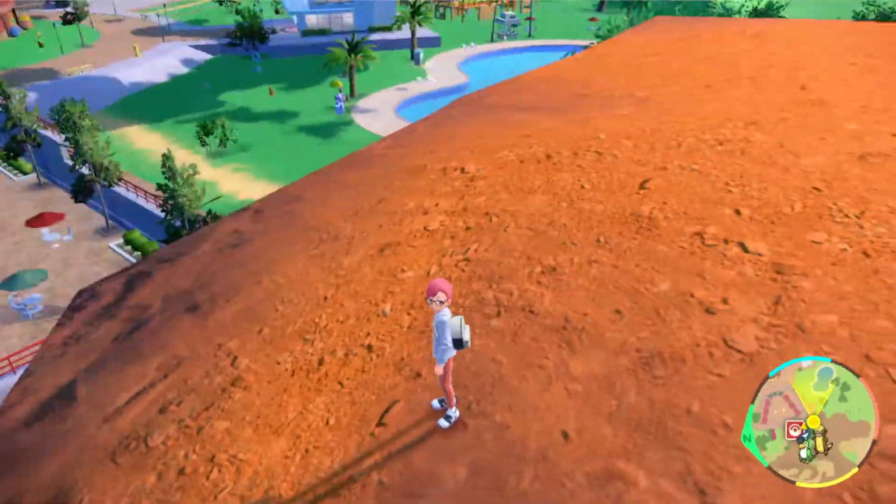Number seven is at the very tip top of this corkscrew mountain — it is very, very high up. You do need to jump a little bit, so you need to be able to ride, but you can still get this one relatively early. As you can see, it's at the very top of this mountain.